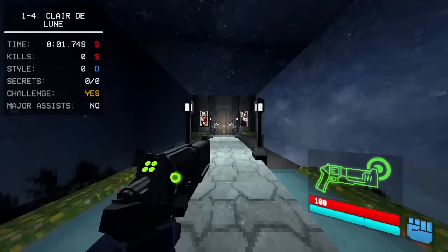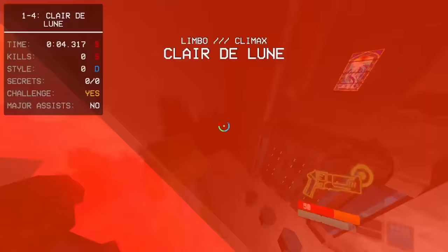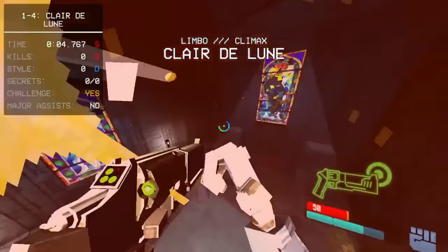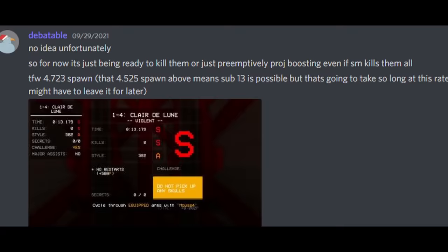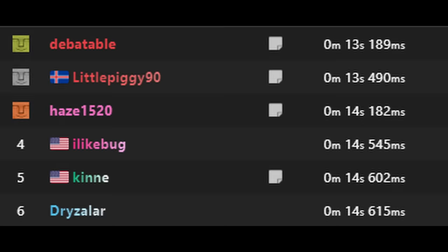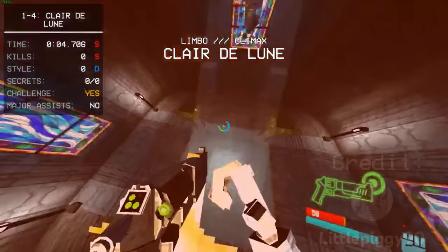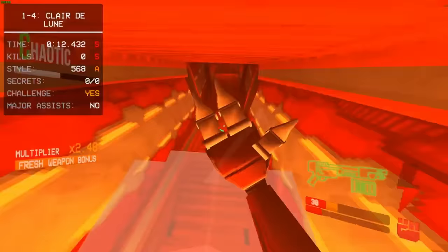Deb uses the hallway UB — something Piggy hasn't been doing — yielding about 0.3 seconds of timesave comparatively. With this run set, Deb did a little math and determined that sub-13 is theoretically possible. It would take a nearly perfect run, but it would be doable. A few days after this, Piggy made it very clear he was not settling for second. He wanted to push for the sub-13. In one run, he copied Debatable's strats nearly exactly and ended up with a new world record of 13.158.